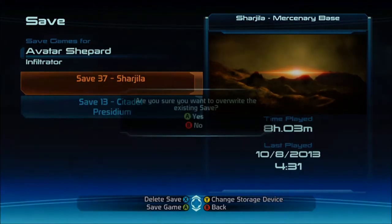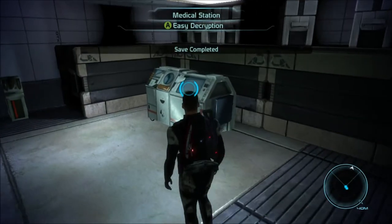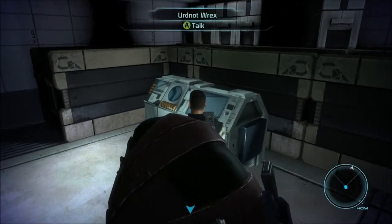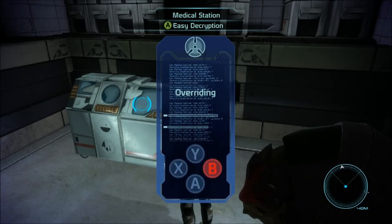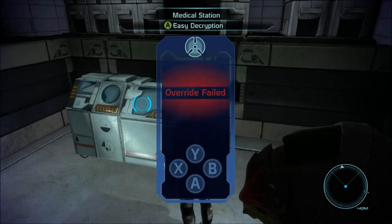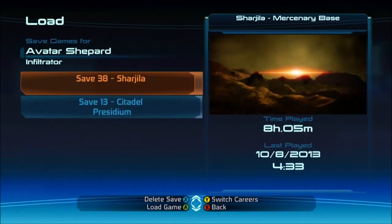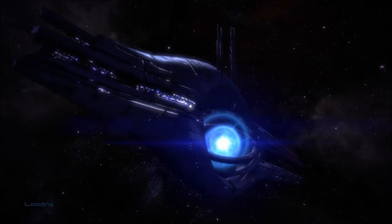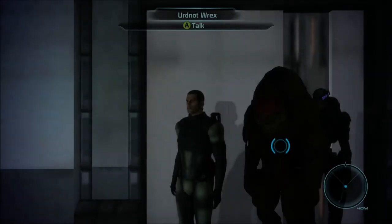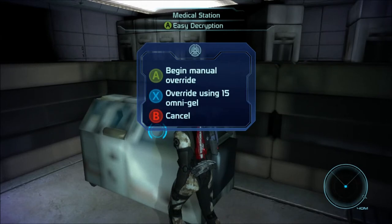Easy decryption, which means decryption minigame. We got... when you're in the Mako screen, or maybe you just can't have more than 99 on the gel, in which case I really need to stop being so stingy.